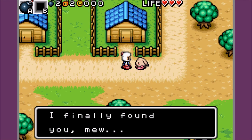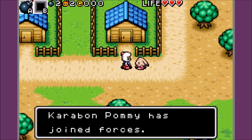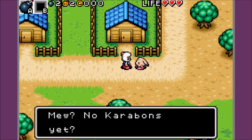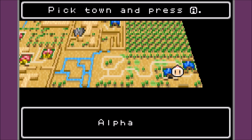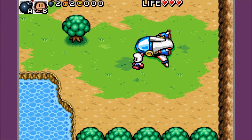I wanna help you on your quest, okay? I'll tag along then. My name's Pummy, nice to meet you. Carabon Pummy has joined forces! I have the ability to teleport. No Carabons yet — I'll set myself then. Pick time... so it's like teleport! Wee! That's awesome.